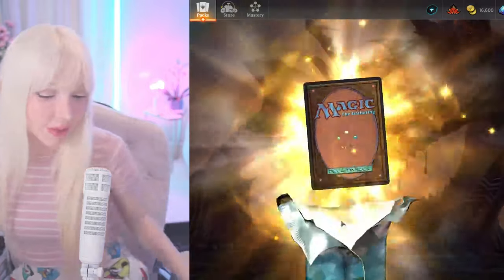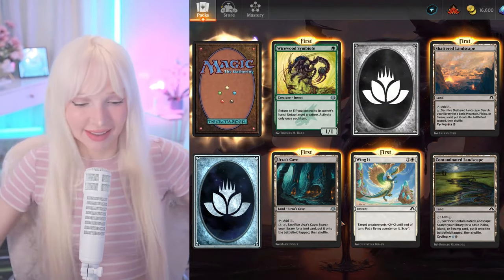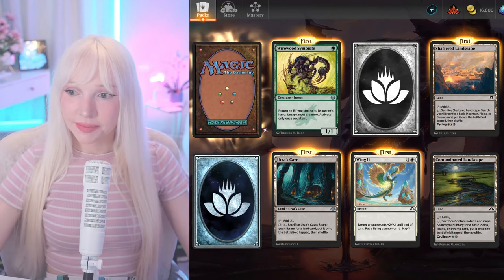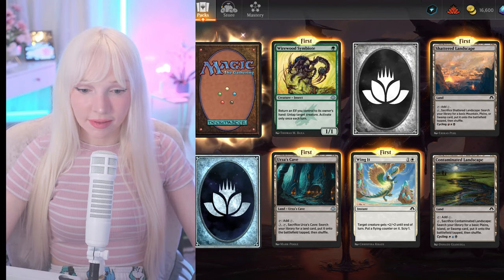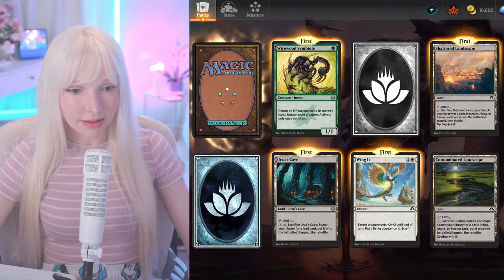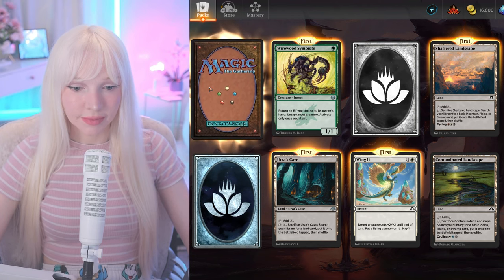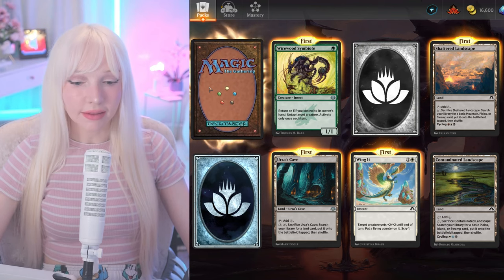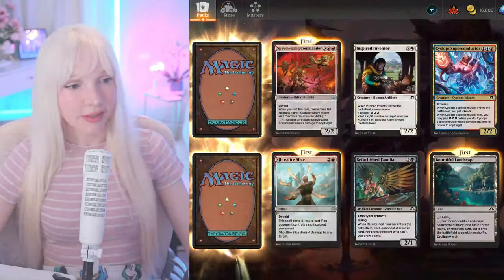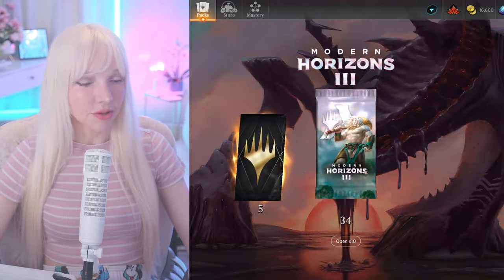I wish I would have bought that Mox Emerald — I really wanted one of the Power Nine and I didn't buy it, and now it's super expensive. But that's okay, I didn't need it. They only did the gift card payment when Amazon Live was in beta — it's no longer in beta now, anyone can stream on Amazon Live.